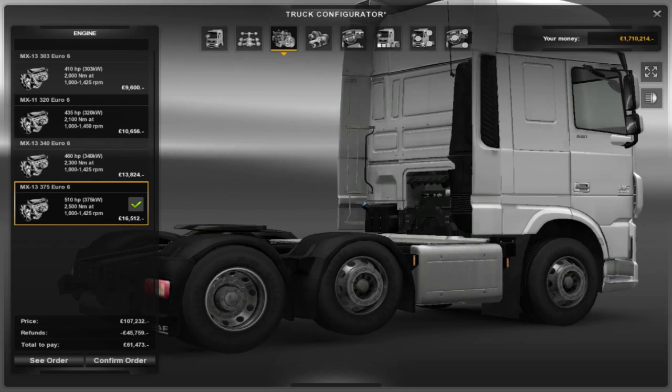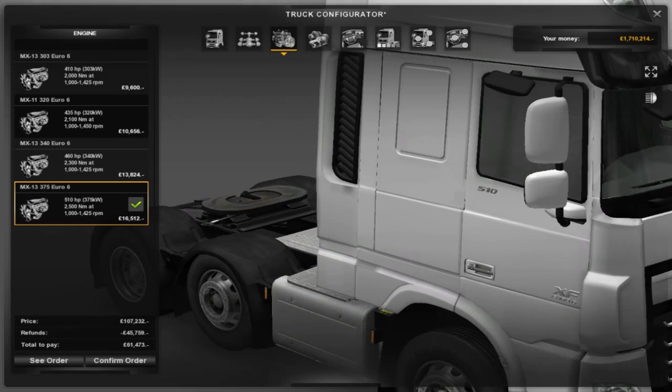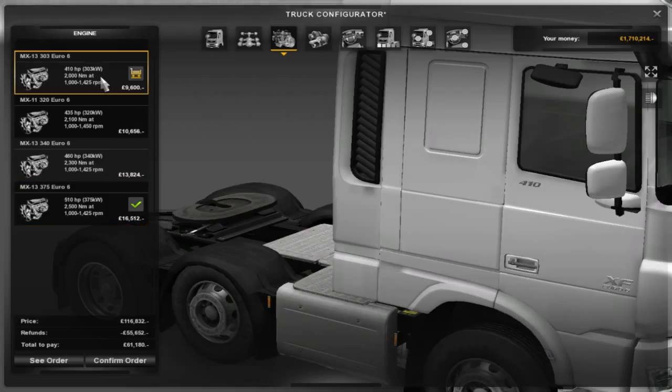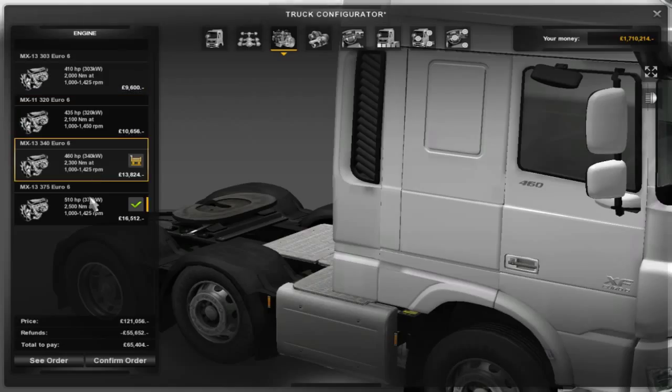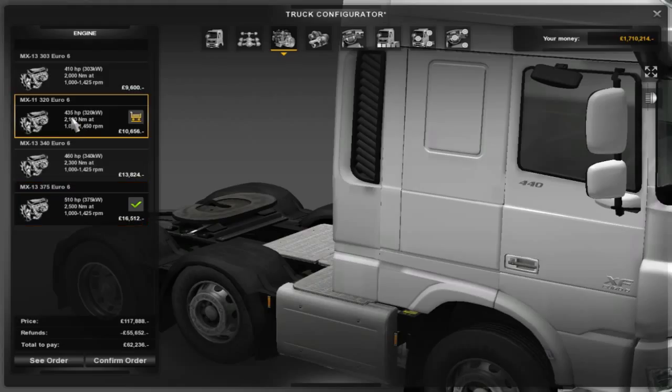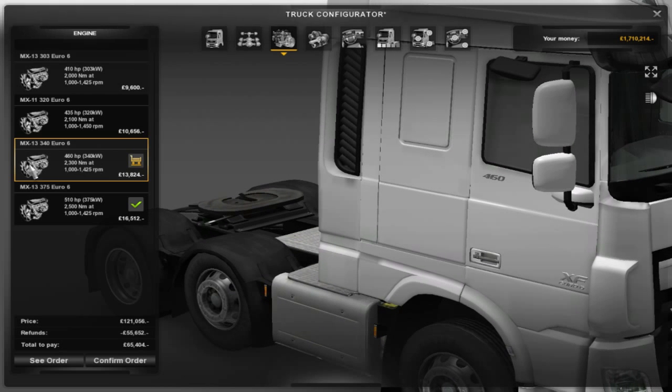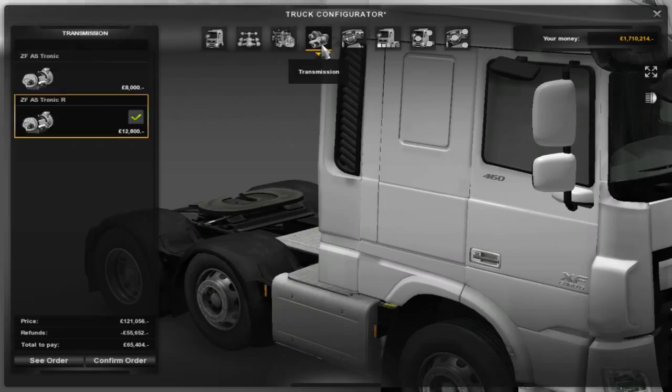Moving on to the engines. Watch very closely at this number on the door — they've changed this as well. So if I click on a 410, 435, 460 and a 510, it actually changes. Apart from the 435 horsepower — for some reason they put it as 440, they kind of rounded it up. I don't like it being overly powered because I like a bit of a tricky drive with heavy loads, so I'm going to go with the 460 engine.